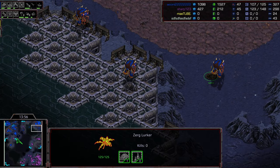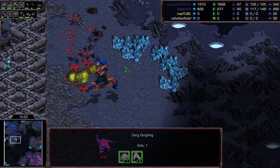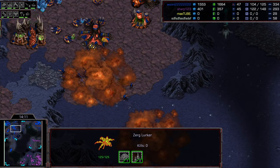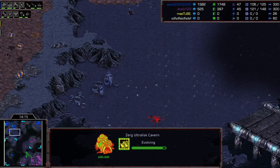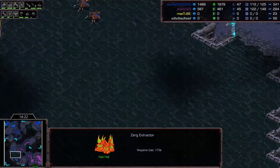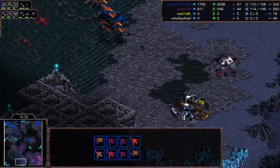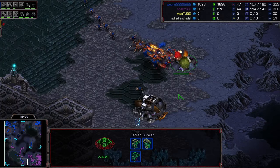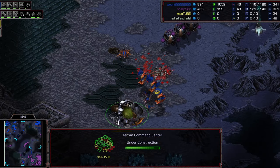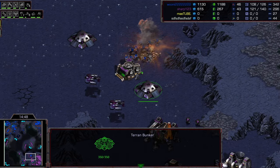There's one opening with only one lurker under the overlord - looking highly breakable. Sharp tries to gun down mutas but the lurker spines eat those alive. Plus-one is done, plus-two armor on the way, and we're rapidly heading toward a big wave of ultras. Look at how much gas is in the bank - all due to those two readily available gases. That gas won't last forever, but it's going to give Queen one massive power spike.